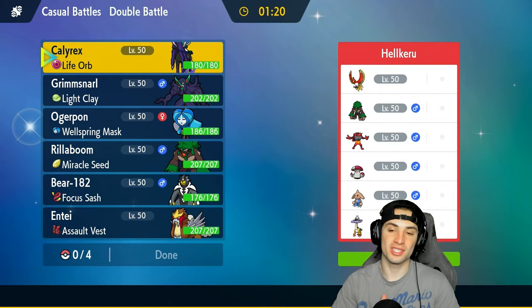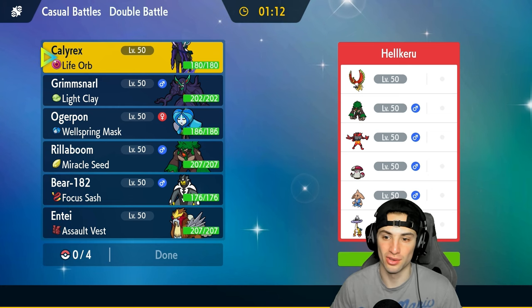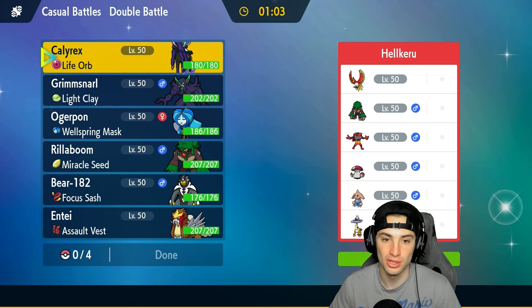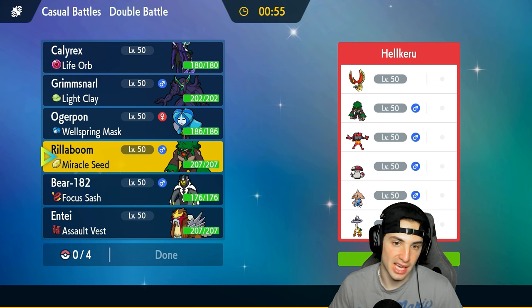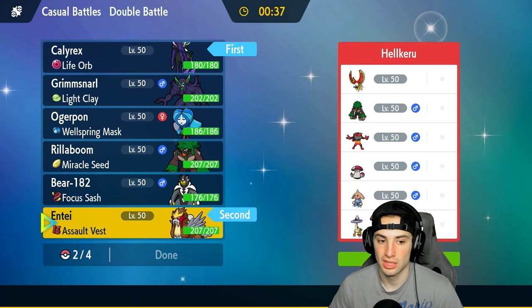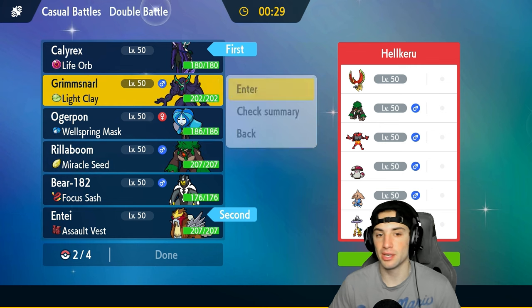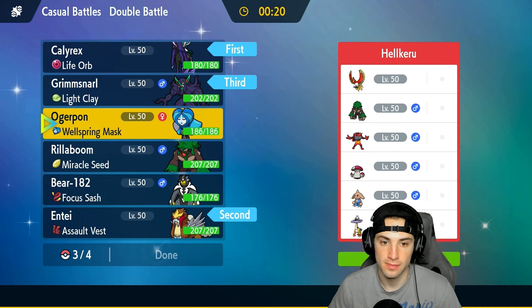Moving on to our second match — we're going up against Ho-Oh, one of those fan-favourite Gen 2 legendaries. They also have Rillaboom and Incineroar as fake-out users, plus terrain control. They have three fake-out users and two Intimidate users, plus Amoonguss and Raging Bolt. Chances are they're leading fake-out and Intimidate users. I might just go Calyrex and Entei as my lead — trying to set up a Nasty Plot would be gorgeous — with Grimmsnarl and Ogrepon in the back.